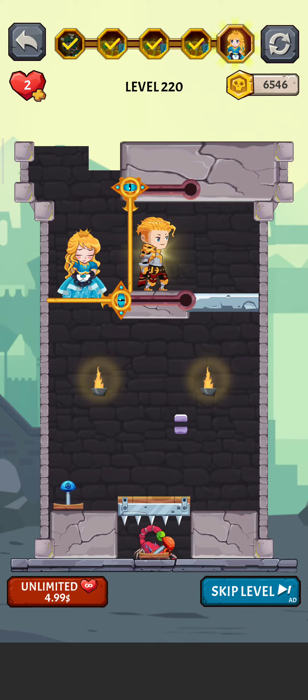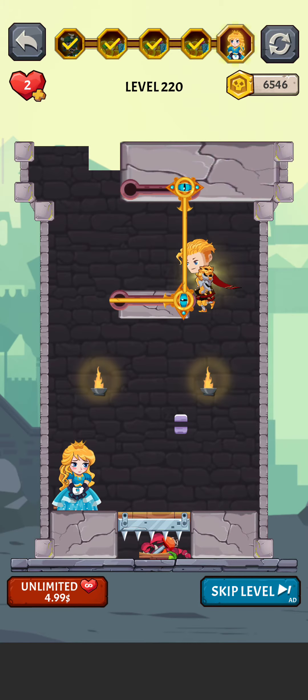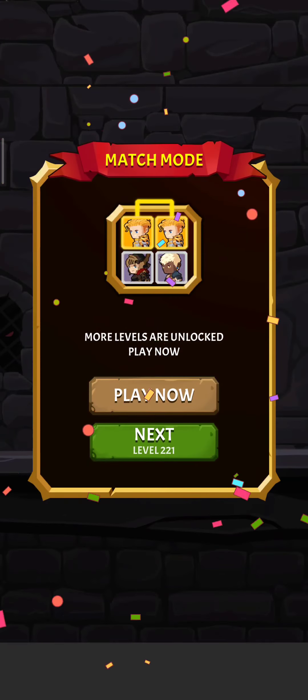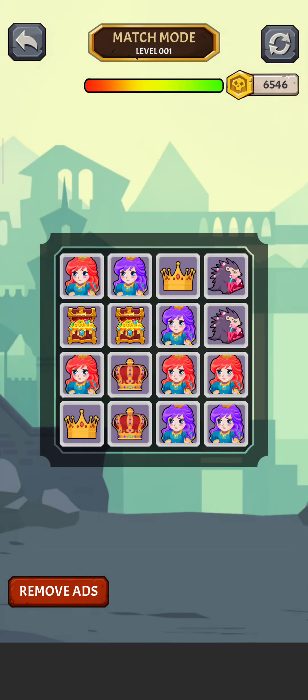We just swap this pin here, and now put this pin here, and finally move this pin here. Now it can move — and yes, it worked! She is safe, so the level is complete. Let's step on here for the next level.